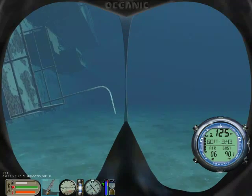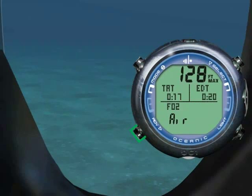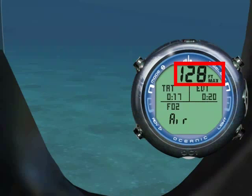There are two alternate screens in deco mode. Press advance to see the first. Displayed is your maximum depth, total ascent time, elapsed dive time, and FO2 set point.